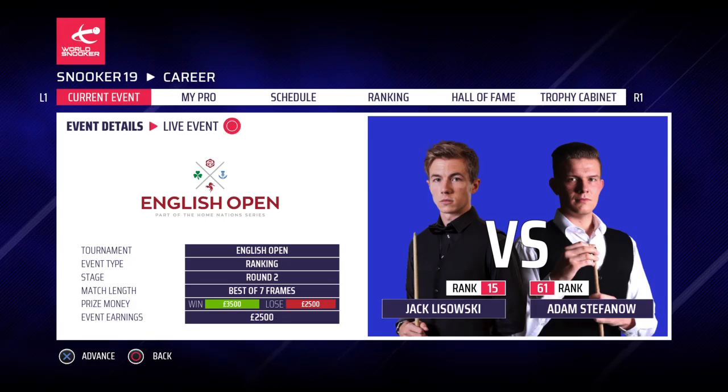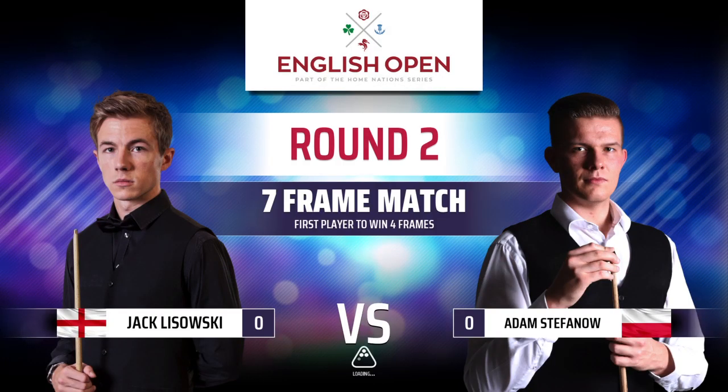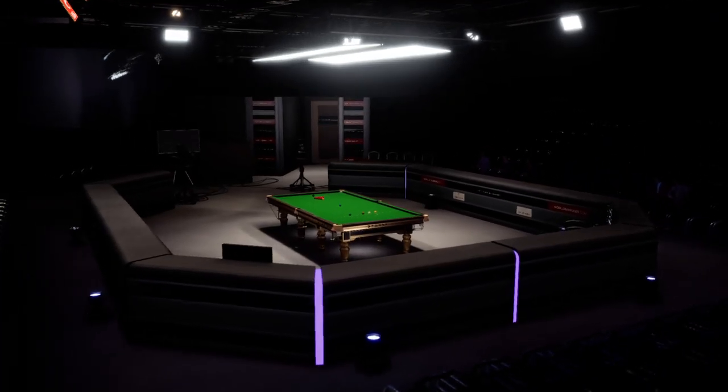Hey guys, this is Jared D and welcome back to another episode of World Snooker 19. We are currently playing in round 2 of the English Open against Jack Wiśniewski. It's a 7 frame match, so the first player to win 4 frames wins the match. In the first round, we beat Zhang with a score of 4 frames to nil — a very easy victory. Let's hope we have a smooth game today as well.